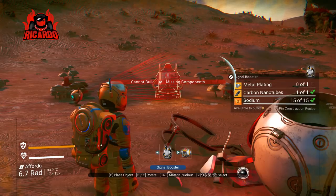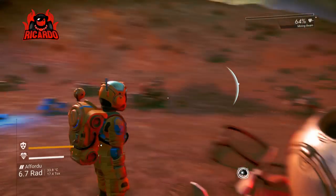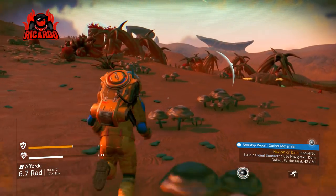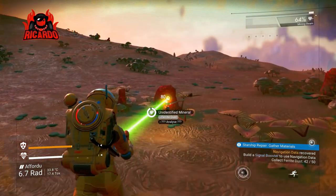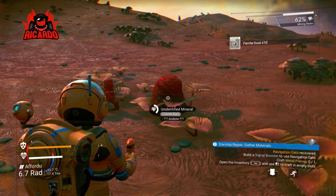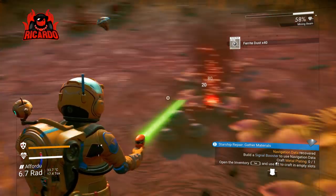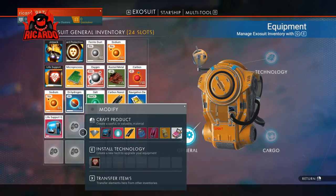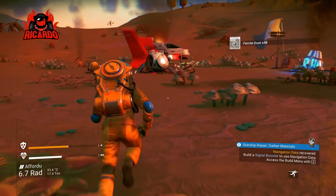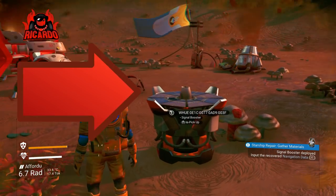Now what are you gonna do with this? You're gonna build a signal booster, and for that you're gonna need nano tubes, a metallic plate, and sodium. Fortunately we have sodium, nano tubes, and a metallic plate. If needed we can just go get some more ferrite — it's quite literally everywhere. Let's avoid that Sentinel and get some mining done, just enough for a metallic plate, then we can build that signal booster and input the navigational data. Brilliant — metallic plate acquired, now we've got everything we need.